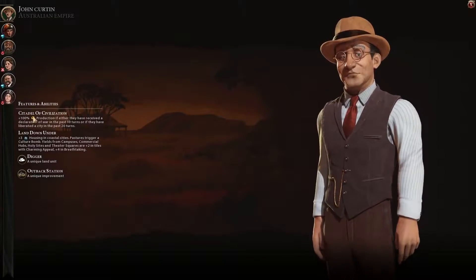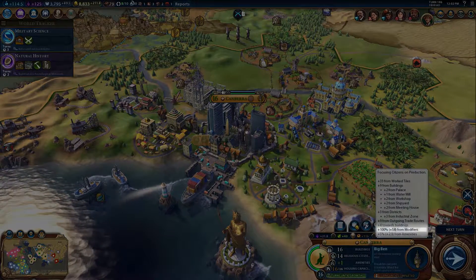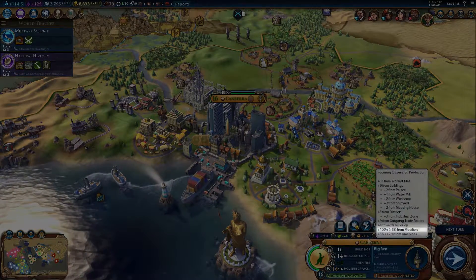John Curtin's unique ability is called Citadel of Civilization. Australia gets bonus production at the start of a defensive war and when it liberates a city.